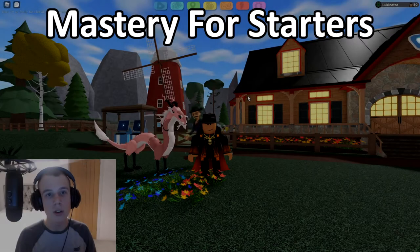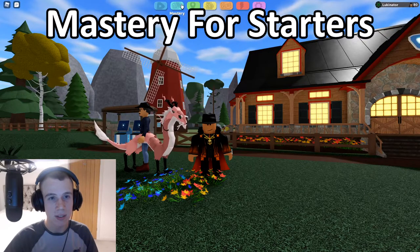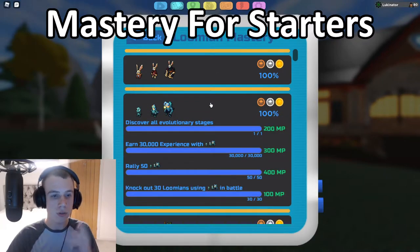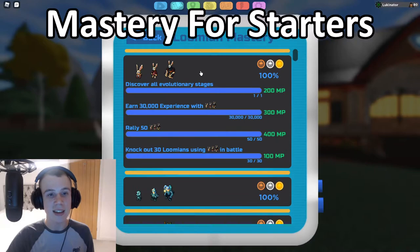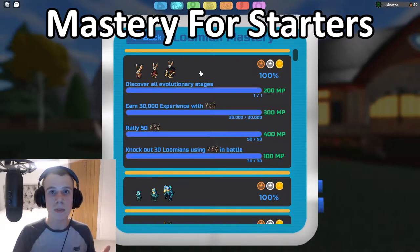When it comes to the starters for the mastery, all of them have the exact same tasks. For the Mbit line, Dripal line, the Feevine line — for every single one they have the exact same task. The first task is to discover all evolutionary stages, which just means leveling them up to level 36, which is when they evolve. That's very simple to do.